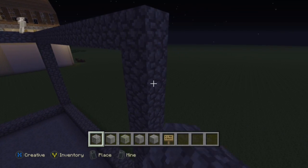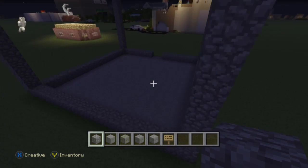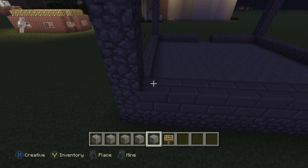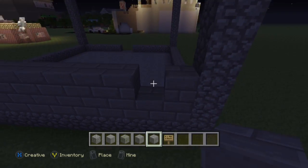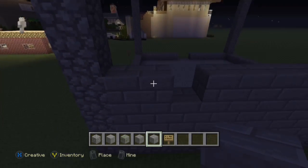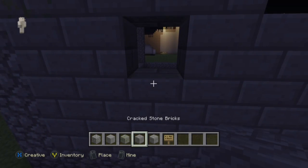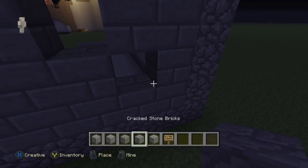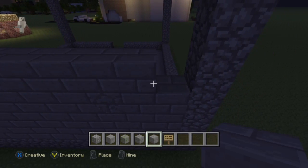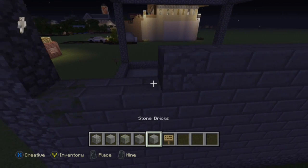I'm filming at night, just so we can get it done. So then we're going to take our stone bricks all the way, and I recommend skipping some blocks — you can see what I'm doing. Inside of it we're going to be putting the mossy stone brick and the cracked brick. I'm purposely missing bricks here and there, and then I'll fill those in with mossy stone bricks and cracked stone bricks to make it look really nice and old.